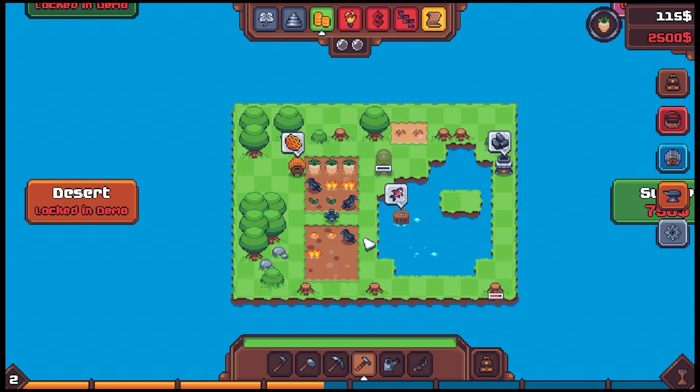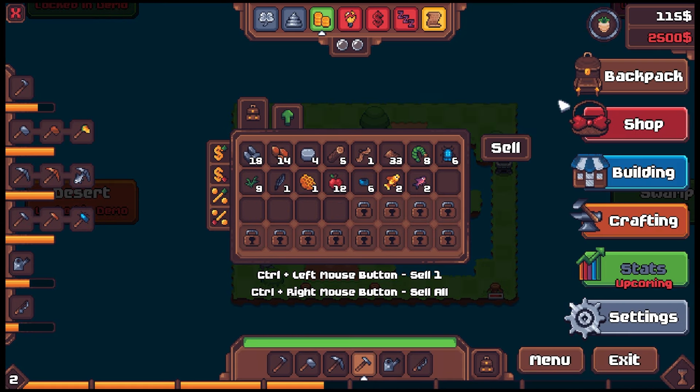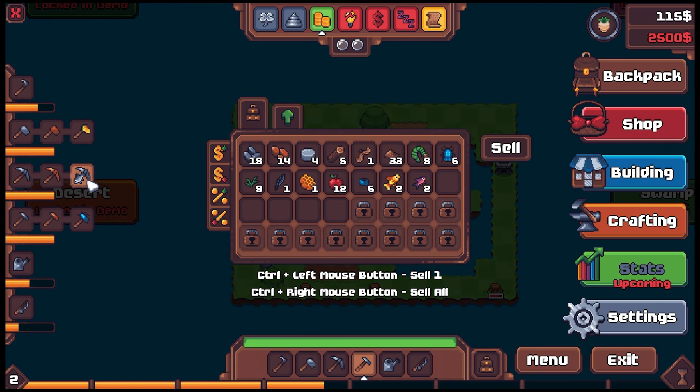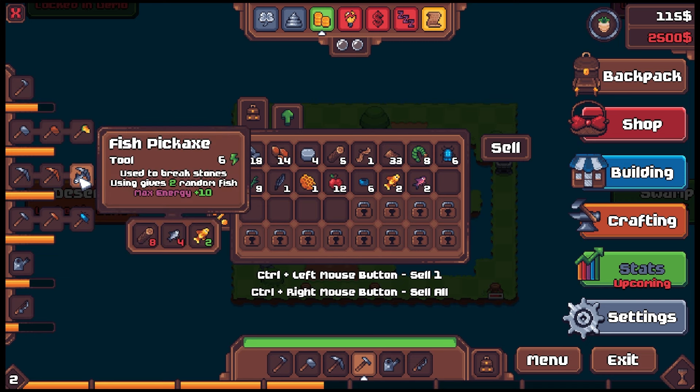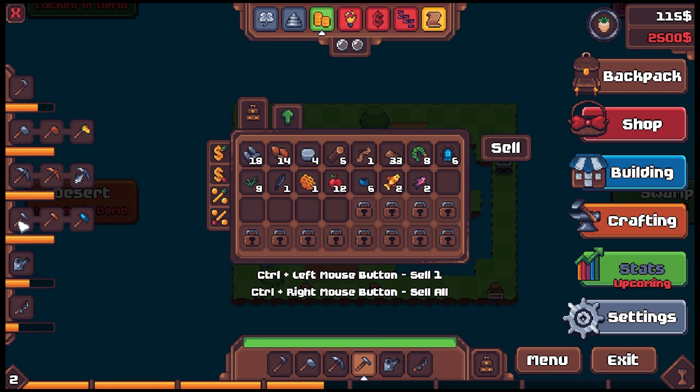We already have a problem — crows! The crows are here. We got some honey though — hell yeah! Lots of fish too. The crows are definitely a problem. I did see the scarecrow earlier and thought how necessary is it really, and it turns out it is. I also realized we gotta pay attention to upgrading our tools. I love how the tools gain XP — that's a fun mechanic.